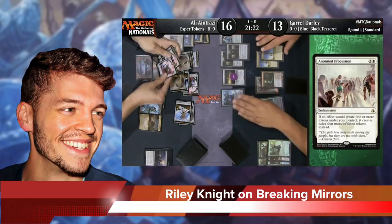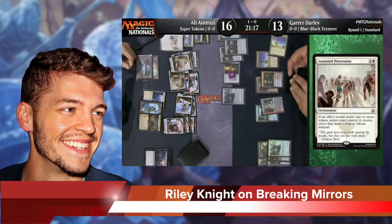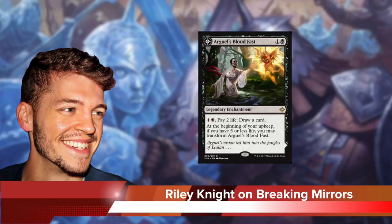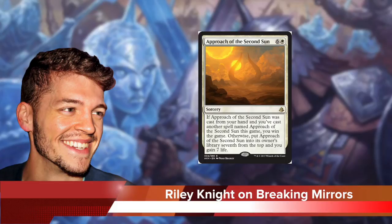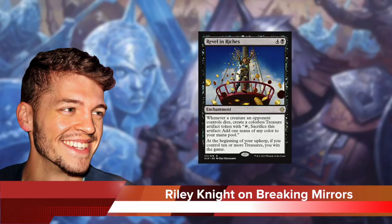Some of the most obscene board states have emerged from the Procession mirrors already, with life totals often reaching triple digits. As a result, a card like Argyll's Bloodfast is a great way to keep you drawing your mighty 1/1s for one as the games continue. But what about when both players are at a million billion squillion life and you're going to deck first? Well, I'm pretty hot on a sideboard singleton Approach of the Second Sun as a non-interactive way to beat an opponent with a Googleplex of life. Alternatively, you could, of course, go very deep on Revel in Riches.